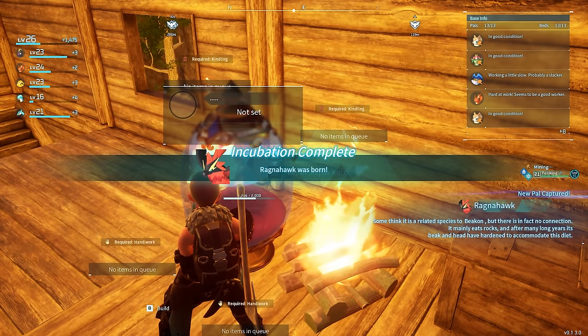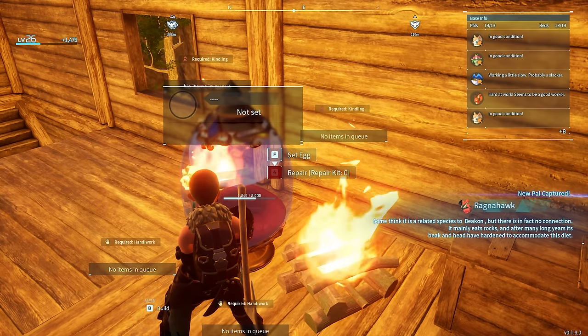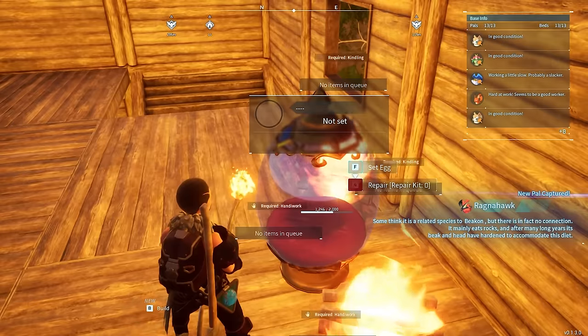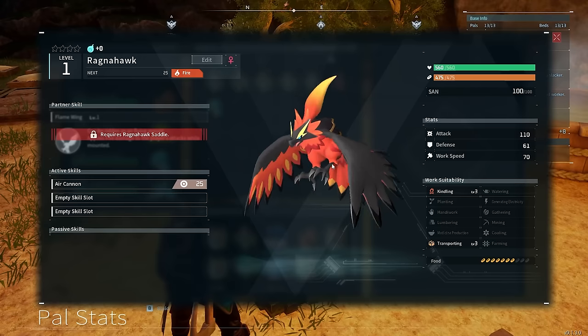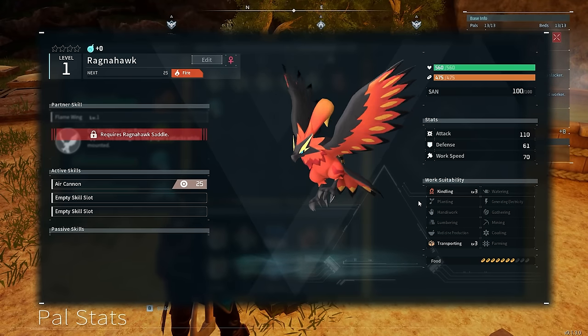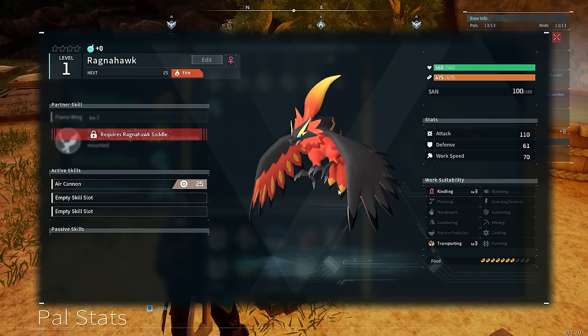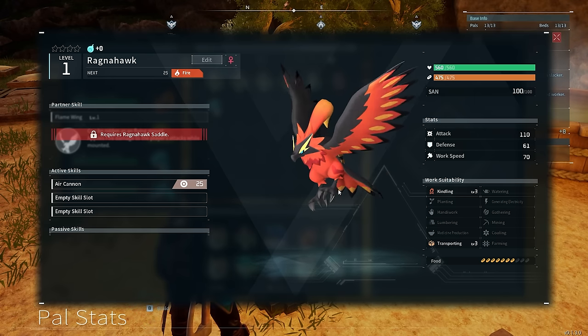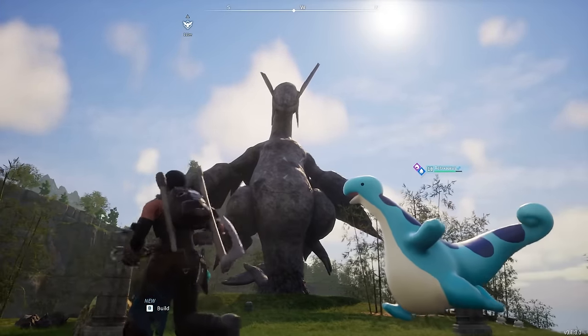I finally got a Ragnahawk — this is an absolutely amazing PAL. With this I can fly around, it also has fire abilities, and it's much faster than the Nitewing. Unfortunately I would need to grow a good few more levels to put a saddle on this beautiful bird. I could however use it as a work PAL — it had level 3 kindling and level 3 transporting, meaning it would be very good at smelting bars and moving them into a nearby chest.